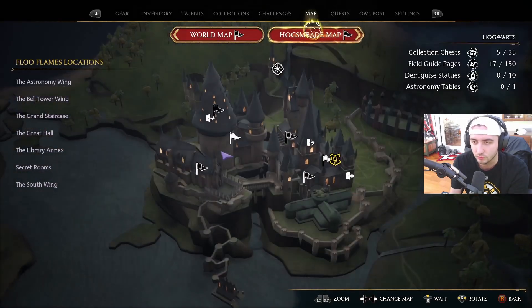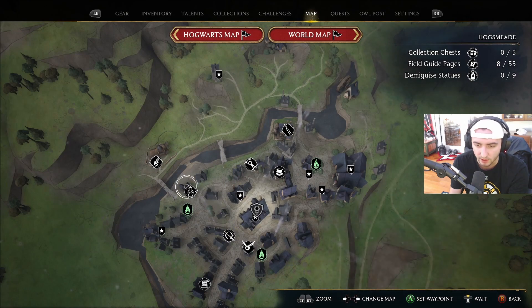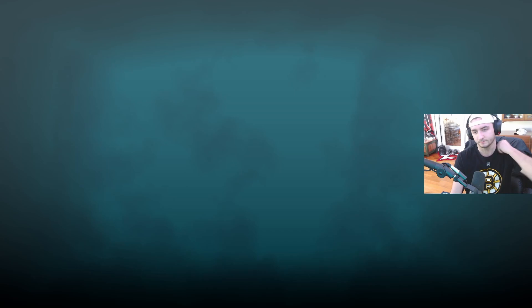Let's go to the map here, go to the Hogsmeade map, and find the potion shop — right here. So we're going to set a waypoint and then travel there.